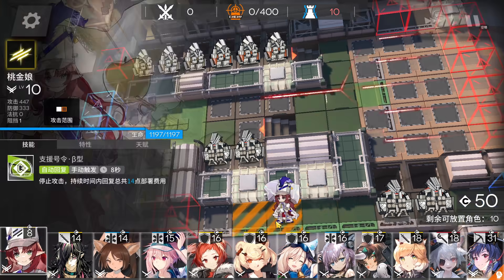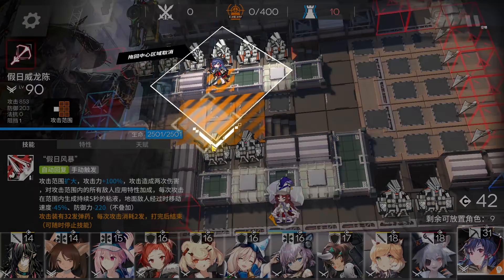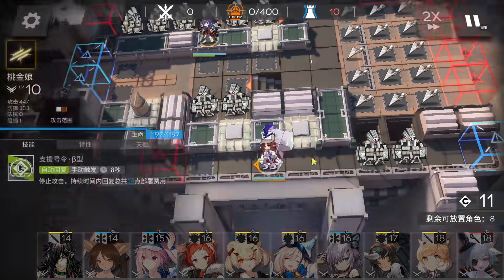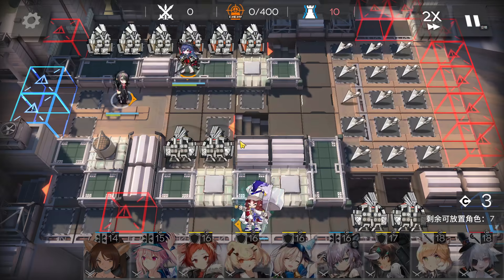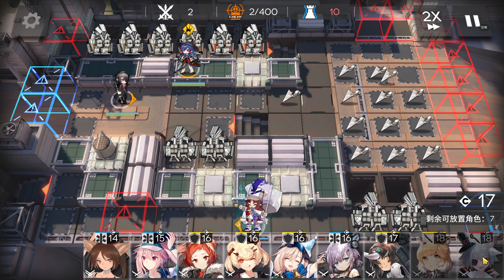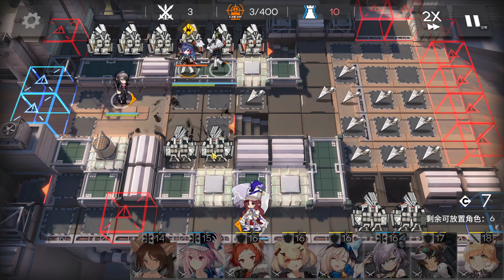First of all, immediately deploy the flag vanguard here to gain DP, then Chen here facing the bottom side. Now just wait a bit for more DP and deploy the ranged guard here facing the right side. Keep getting DP every time you can, then deploy the best caster here facing the top side to take down the Gundams on the top side and later these two as well.